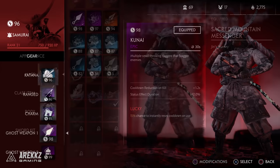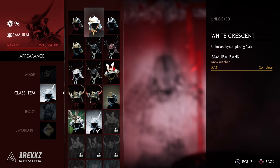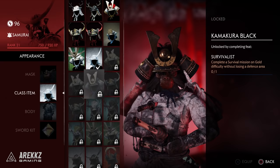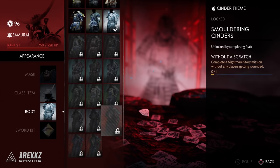On top of your gear pieces you also have cosmetic items. These are divided by class, so as a samurai you won't be running around in ghost gear — that goes to the assassin. As you rank up and complete feats you'll unlock more items, some carried over from the single-player campaign and some new. The really cool items are tied to nightmare mode and the raid, but there's plenty of customization including emotes and particle effects for your blades.